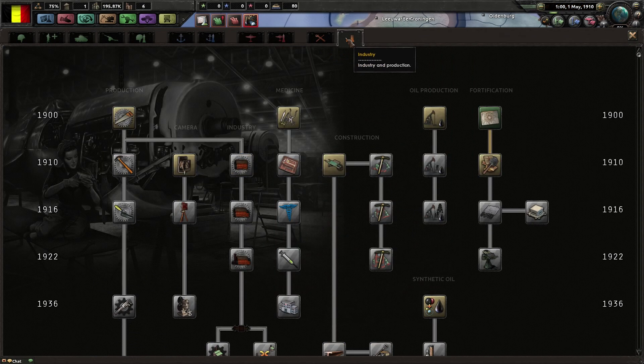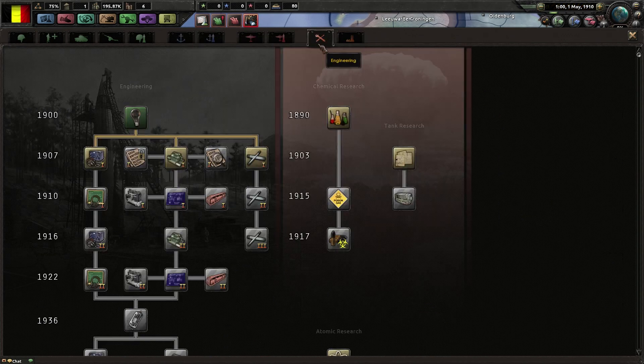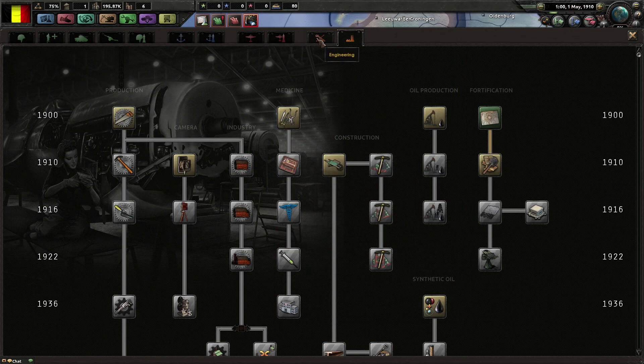I learned something from your stream today - like capture the first harbor in a navy attack. Well, they most likely defended the harbors so it's kind of harder to get in there. But if you manage to land on a harbor - if you land next to a harbor you have to capture the harbor, otherwise your troops die because they are out of supplies.